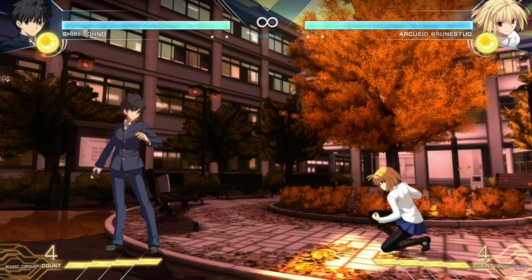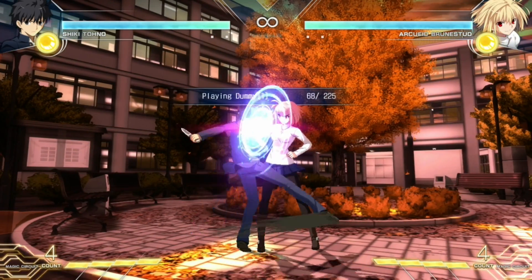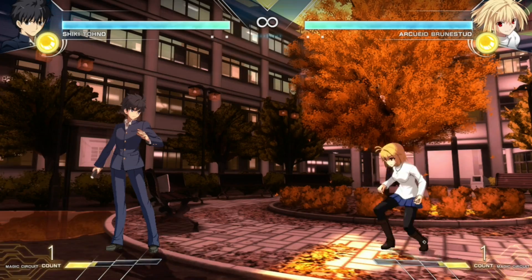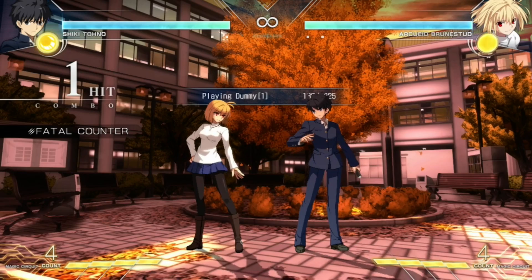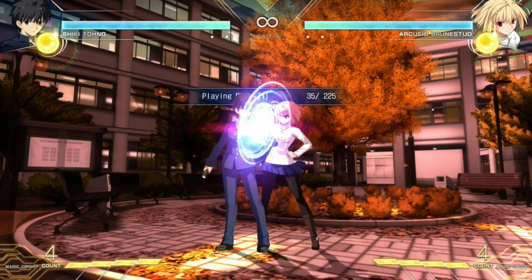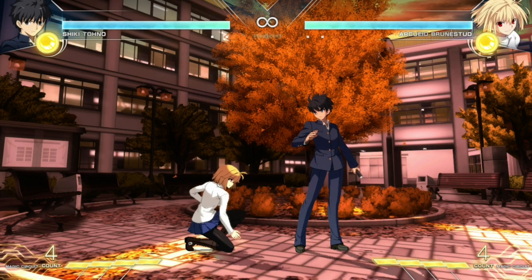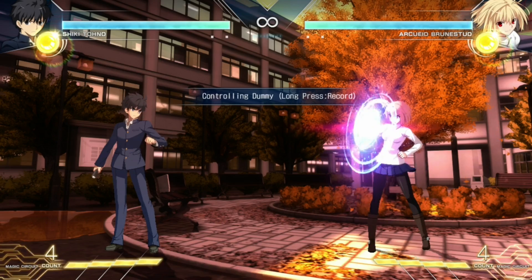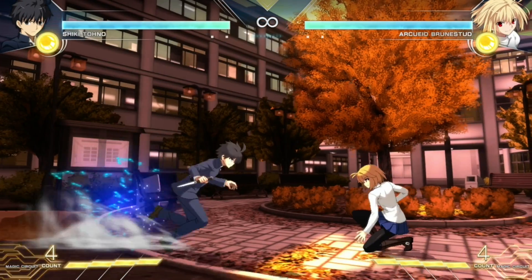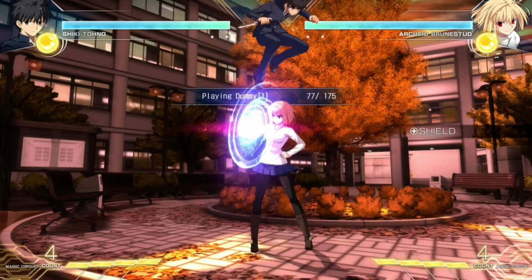The fourth thing is that holding a shield gives crossup protection, but only if an attack has already been blocked once. If Arcway does a shield and I hit it, the next hit will automatically apply crossup protection and she'll turn around. However, if she starts a shield and I jump over, it won't protect her. Also, a stand shield doesn't help against lows — you still have to guess the direction. However, you can input the opposite direction after the initial hit, allowing her to block in the opposite direction.